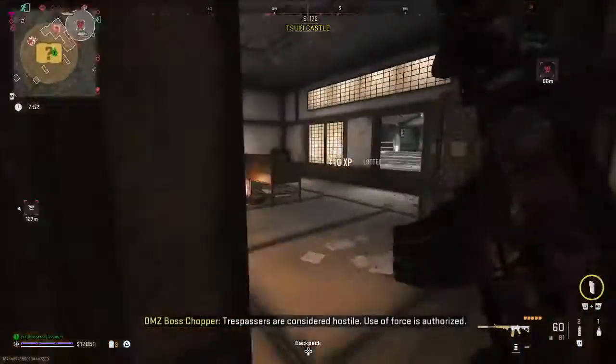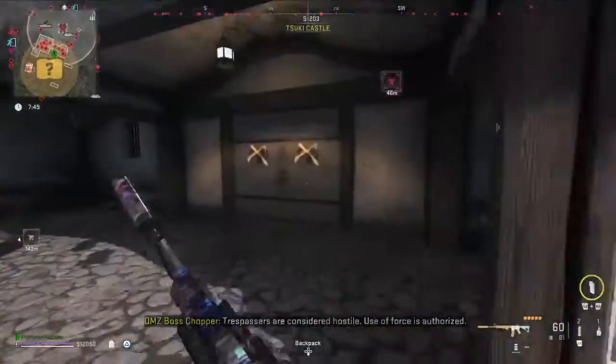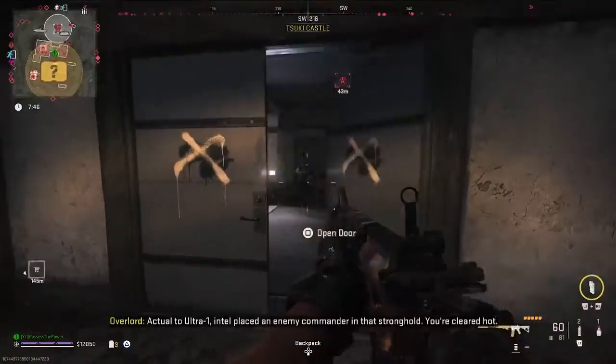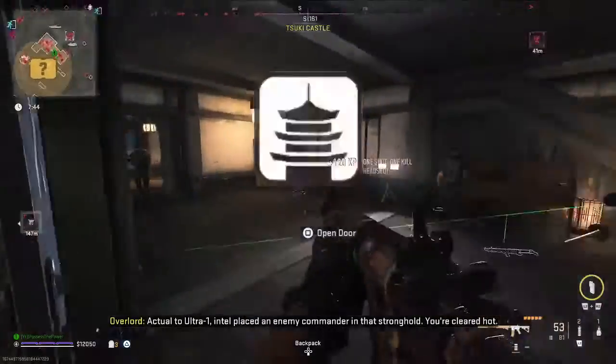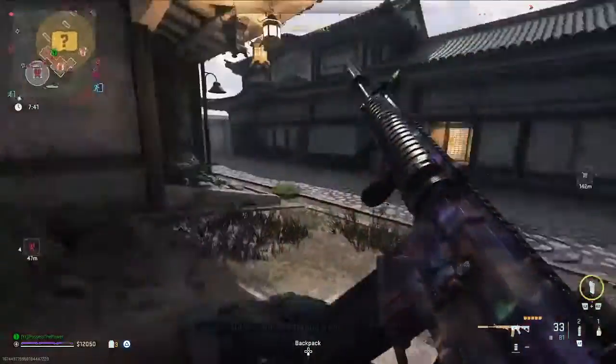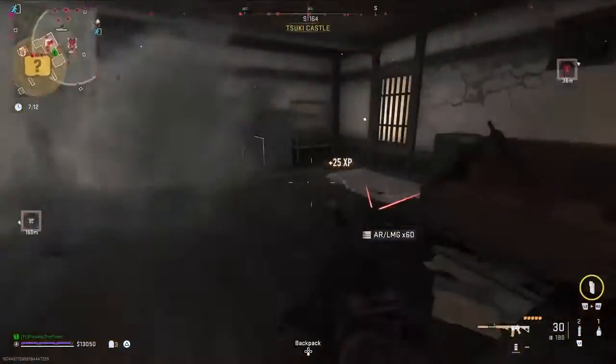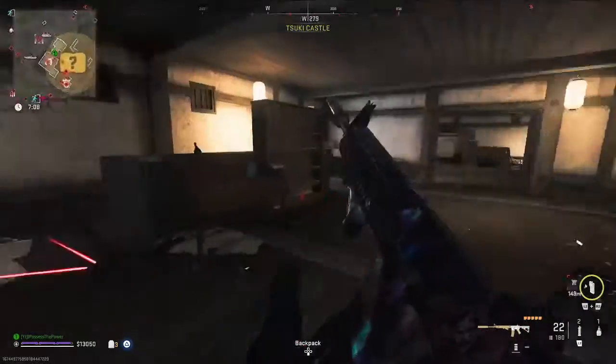I know you guys are probably familiar, but I just want to be thorough with my guides. To gain access to the Tasuke Castle hideout, you either need the key or you need to destroy the Wilson and then hack it. We're going to open up the front door and wipe out all the enemies that come flooding out, then make our way up, heading up to the third floor.